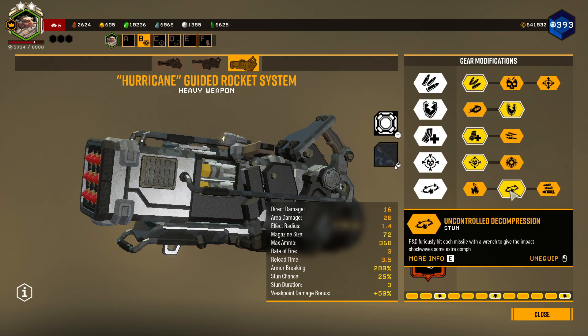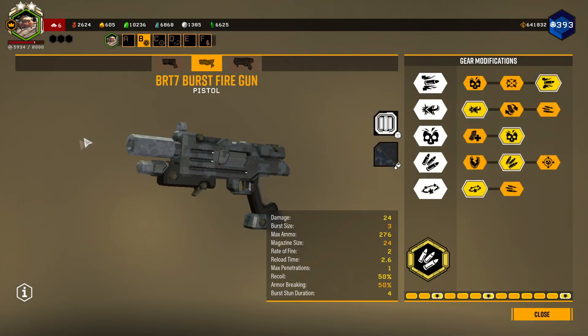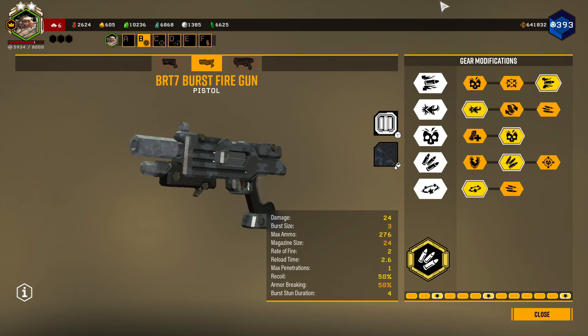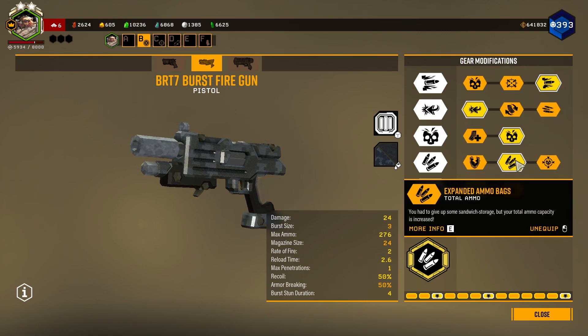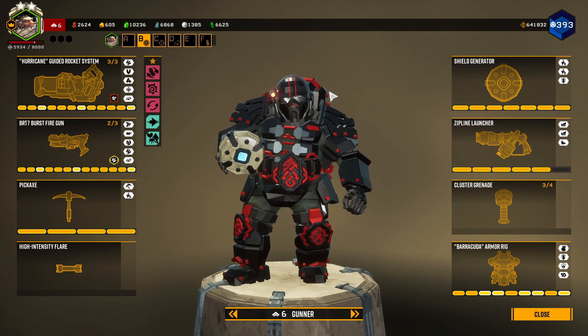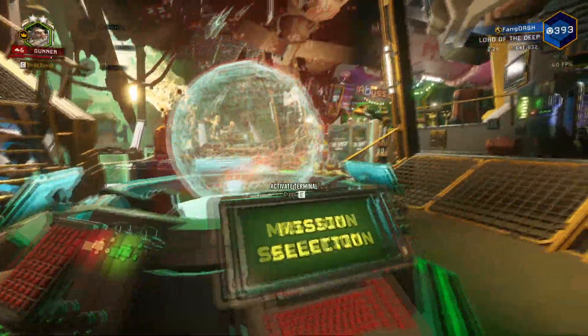The Hurricane is built with more ammo, armor breaking, more magazine size, weak point bonus, and stun. For the secondary, this build takes the Burst Fire Gun with Compact Mags, which gives more ammo at the cost of a longer delay between bursts and a longer reload time. It has blow-through rounds, recoil dampener, more damage, even more ammo, and stun. The grenade is the cluster grenade.